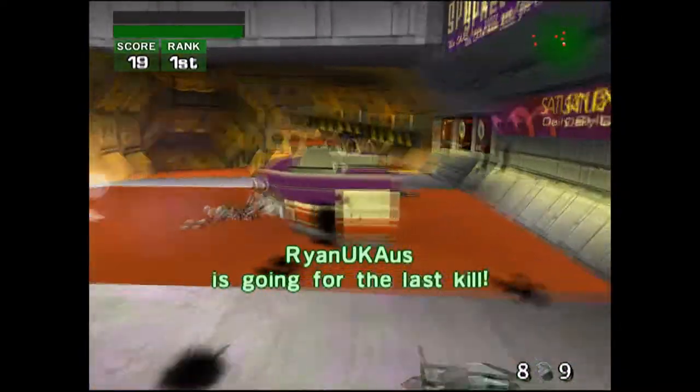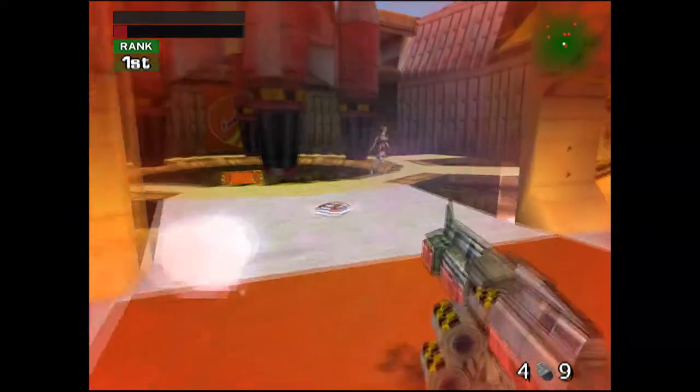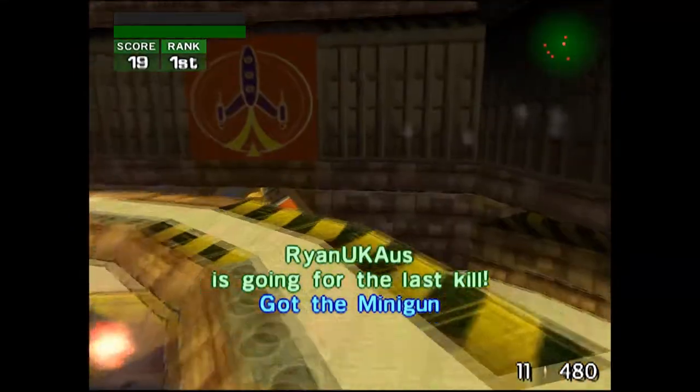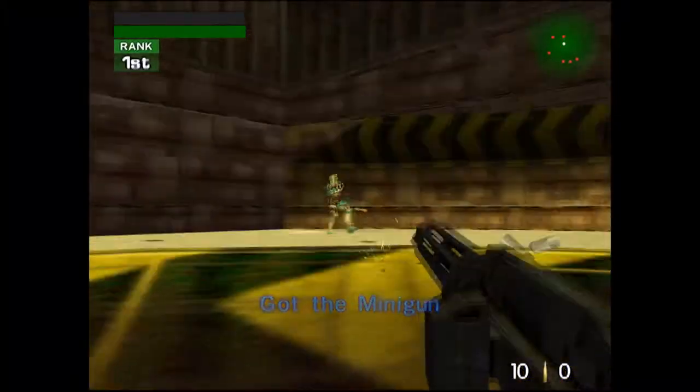Any passengers wishing to travel to Kapila, please make your way to gate 42. FTL courier to information left.